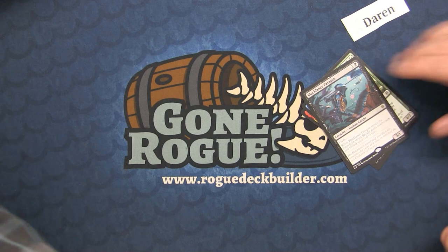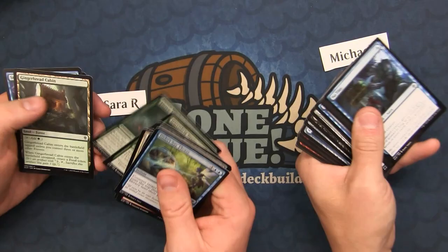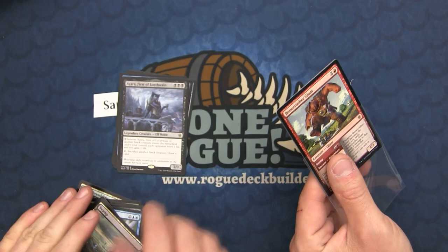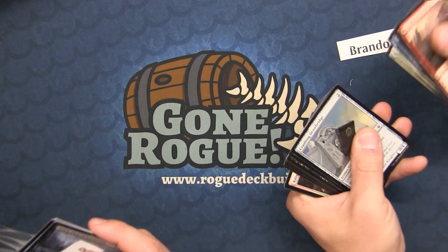I had the Feasting Troll King in a food-generating self-mill deck for a while, but it needs Oko. Without Oko the deck doesn't work — I just used Oko to generate food, but I shouldn't have leaned on that. That's what sucks when they ban a card: Oko played a useful role in some decks just trying to create food, not elk things. It was my only control card in my Villainous Wealth deck.